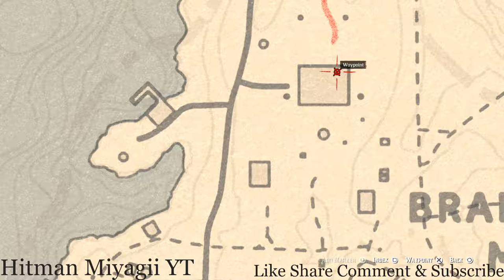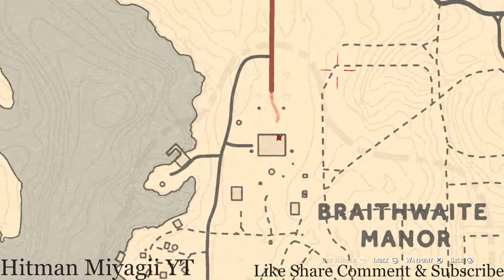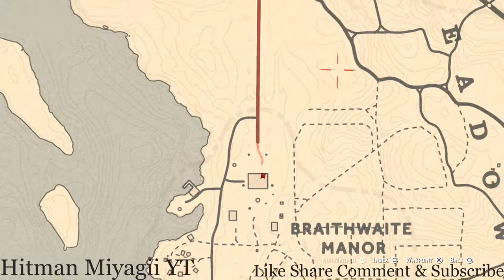Inside Braithwaite Manor, on the second floor upstairs there's a room with a chest at the foot of the bed. Inside that chest you'll get a cherry wood comb, which is a family heirloom.